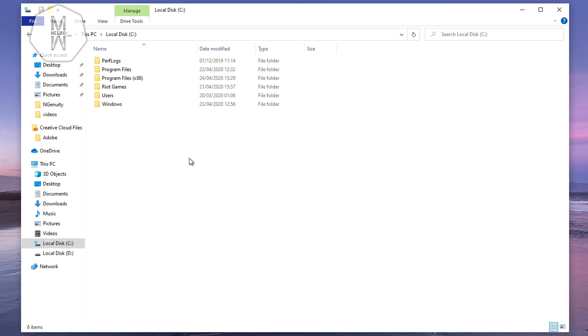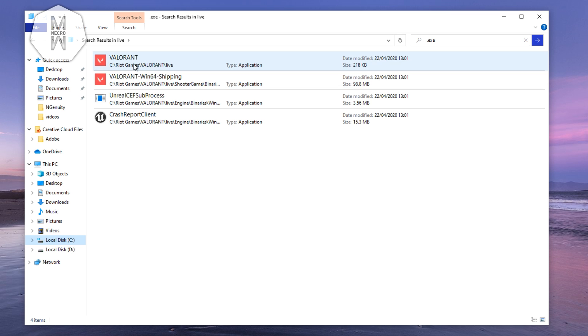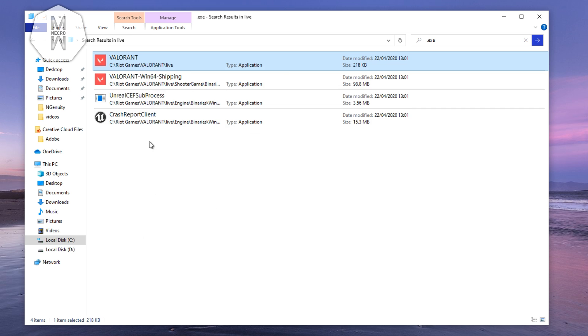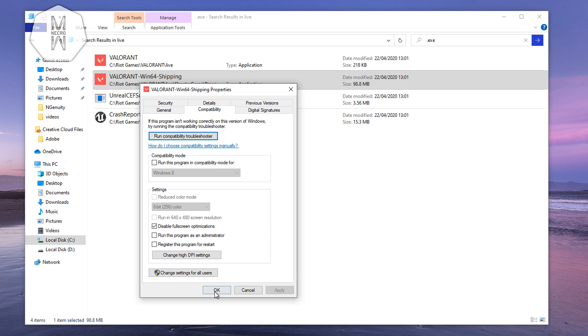The next step is to disable fullscreen optimizations for Valorant. Find your Riot Games folder — mine is under C drive. Navigate to Riot Games > Valorant > Live, search for '.exe', and you'll get two executable files. Right-click each one, go to the Compatibility tab, and check 'Disable Fullscreen Optimizations.' Do this for both executables.